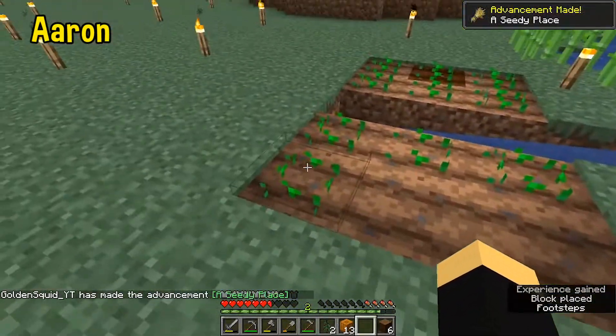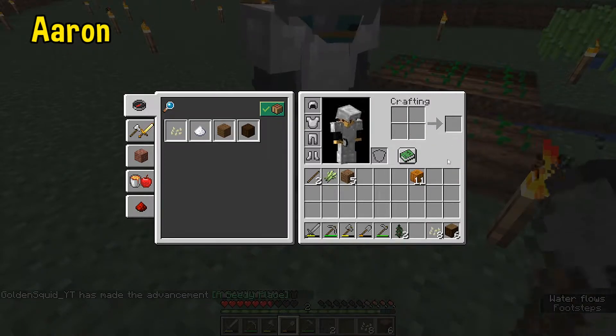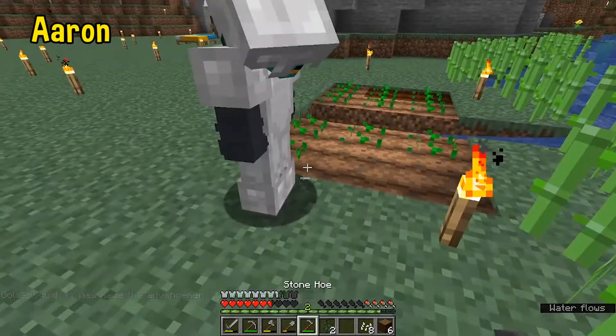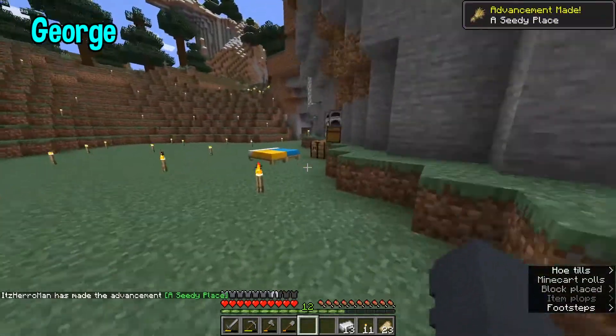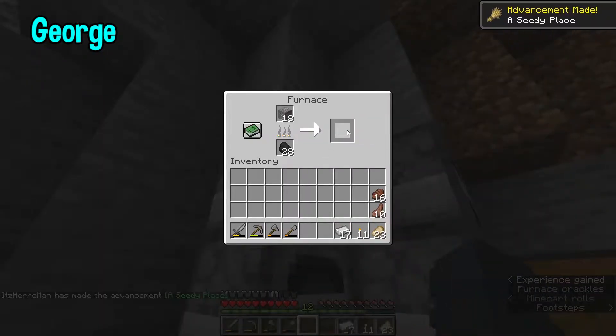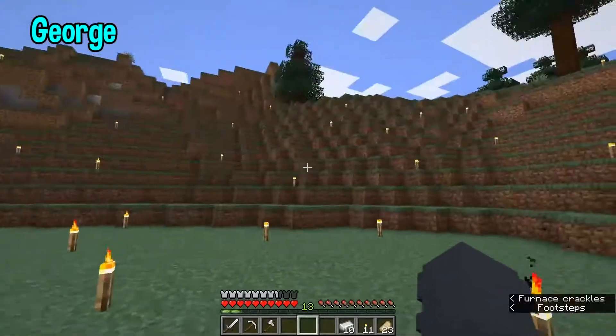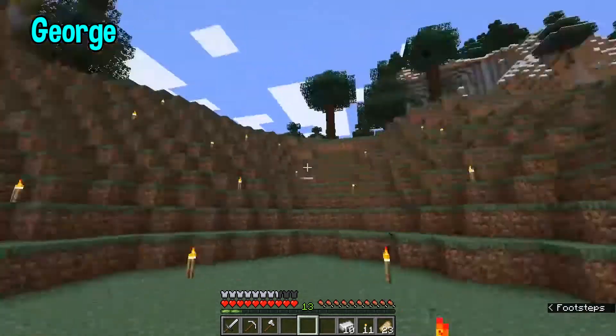Join the Discord in the description below and then follow twitch.tv/goldensquade_whitey. I want a TV please. I say, I want to build some type of Hobbit house inside of here.